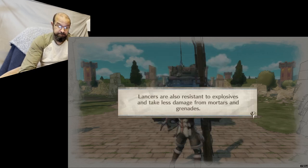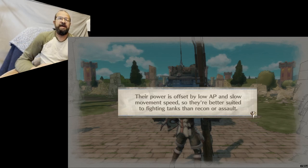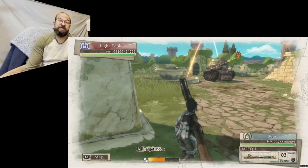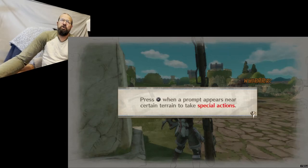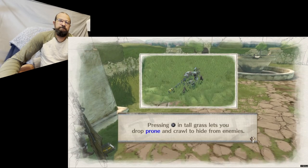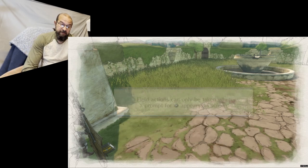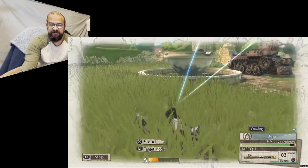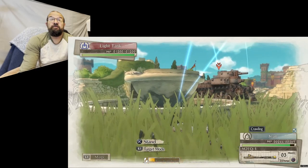Lancers are your anti-tank units, armed with lance-shaped rocket launchers. In the first three games they are more lance-shaped, and even in Valkyria Chronicles 4 the ones from other regions and enemy units are more lance-shaped, while your own forces' launchers look more like anti-tank rifles — there's an in-universe reason since they were developed in a place with a slightly less medieval feel. They're excellent for attacking tanks and armored opponents, are highly resistant to explosive damage, but have modest range, move slowly, and don't carry hand grenades.